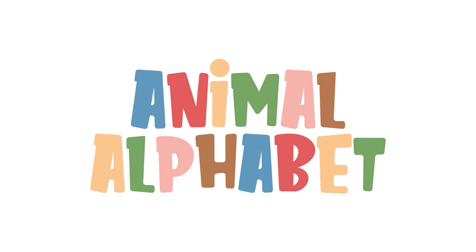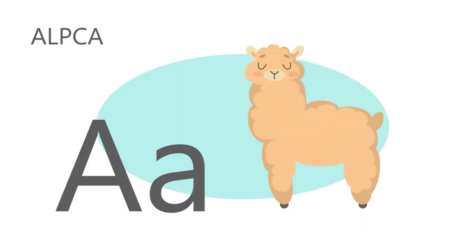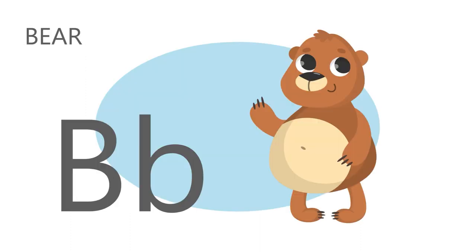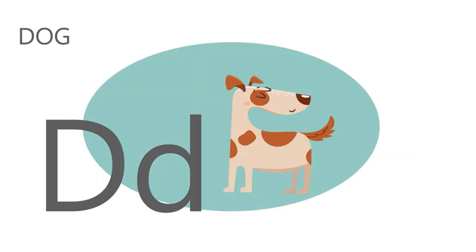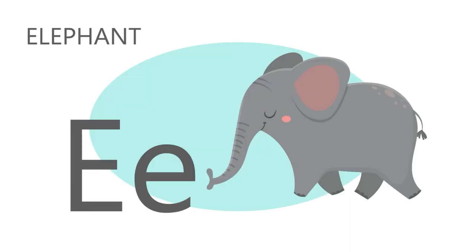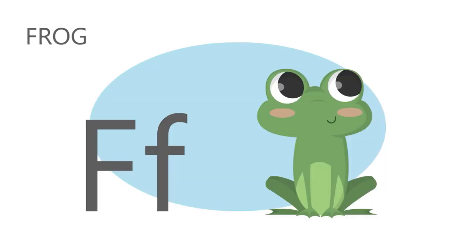Hey Sprouts, let's say the animal alphabet. A is for alpaca. A, a, alpaca. B is for bear. B, b, bear. C is for cow. C, c, cow. D is for dog. D, d, dog. E is for elephant. E, e, elephant. F is for frog. F, f, frog.